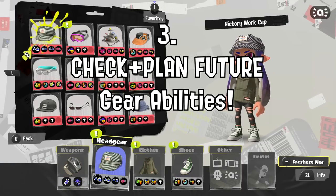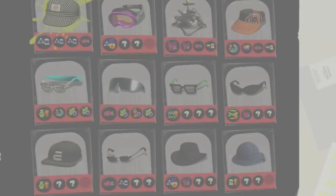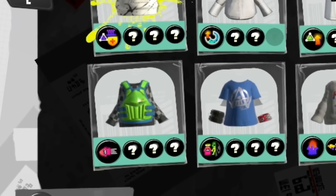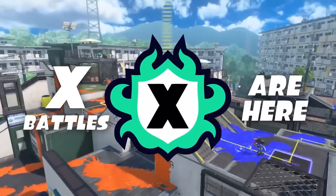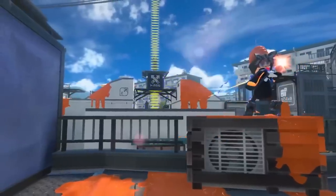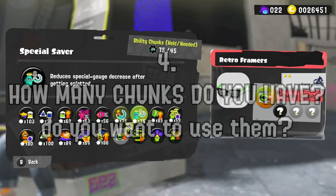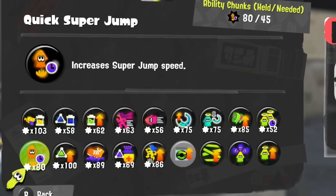With all that gear in your inventory, we move to number three: checking out the gear and the abilities that you have on your gear. By having more gear in the game, you'll have more options ability-wise. Maybe you'll have more options for swim speed clothes. Whatever your problem is, new gear is a way to fix that. But you want to go through what you currently have first, so you know what you're looking for when the new gear drops. Remember that you can use chunks to update your gear — to do this, you'll have to speak to Merch, who can change your main or sub abilities on your gear in exchange for chunks.